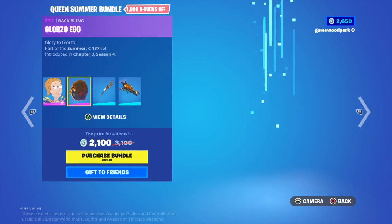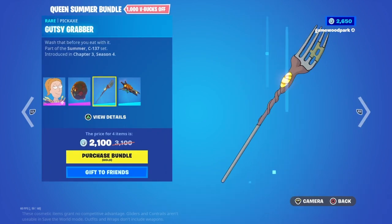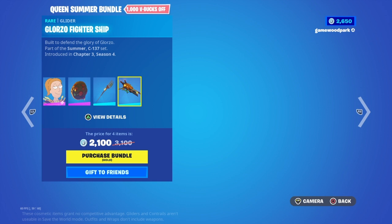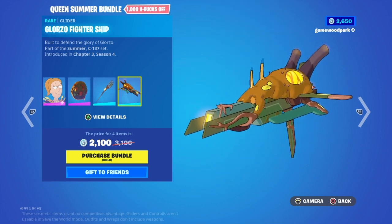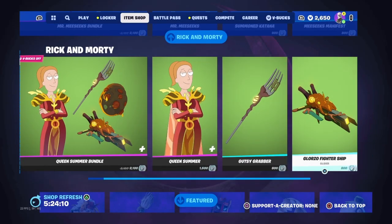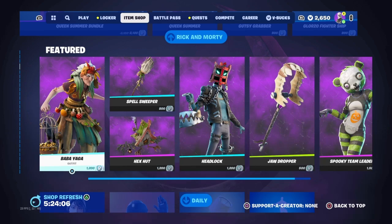Then we have the Queen Summer bundle with Queen Summer — you can take the cape off if you want — with her back bling Glorzo Egg, her pickaxe Gutsy Grabber, and her glider Glorzo Fighter Ship. Sorry if I pronounce things wrong. You can buy them separately if you want.